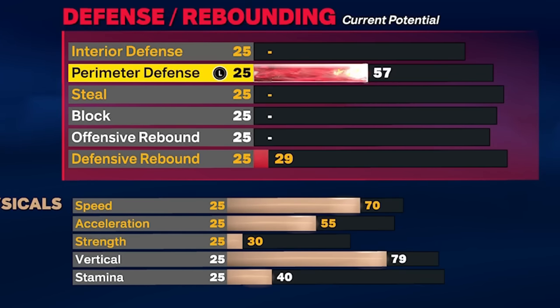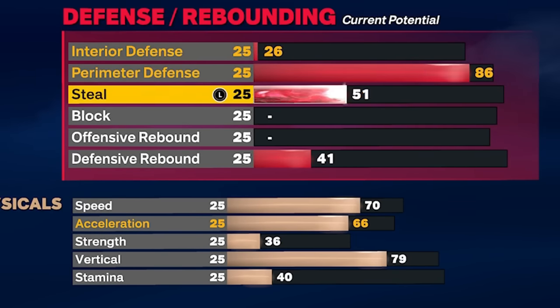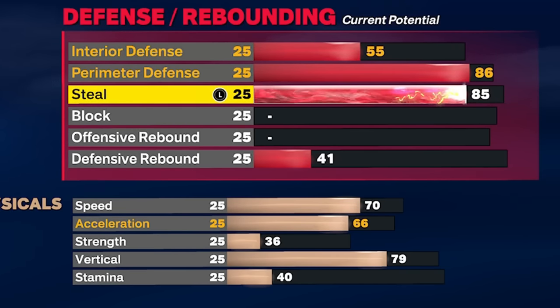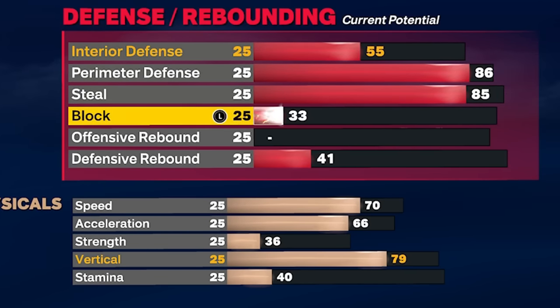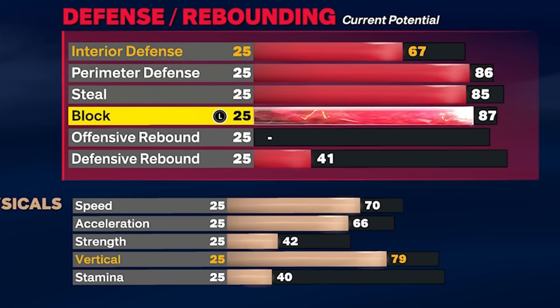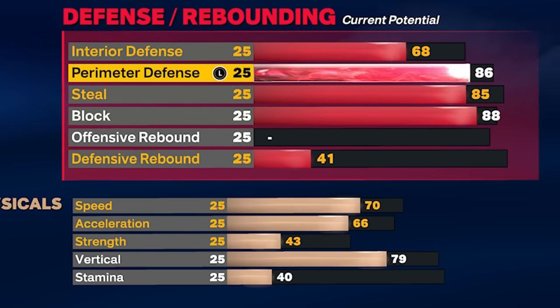For perimeter defense, go to 86 to get Silver Clamps, Gold Challenger, and Hall of Fame Workhorse. Steal goes to 85 — after the patches there's no reason to go past 85 — giving Silver Glove and Silver Interceptor. Block goes to 88, not 87, because 88 gives Silver Anchor and Hall of Fame Chase Down Artist. The chase down blocks on this build are crazy — I don't know if it's because this build jumps high but it's insane.